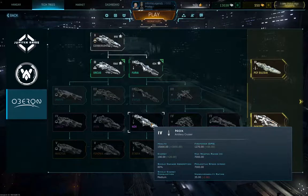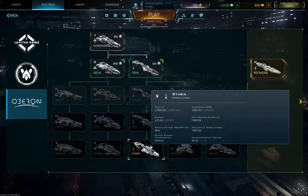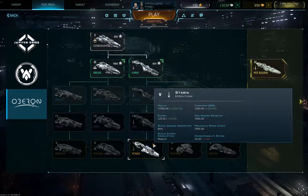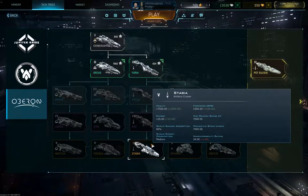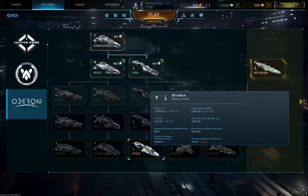Here we've got the Nox Atelier Cruiser. It has a 360-degree firing arc instead of a limited firing arc — that's a bonus — but it has a rather low DPS in return. Health is also on the low end, but its high speed enables it to be a long-range harassing ship instead of a real sniper. Since you can fire sideways, you can stay on the move while firing, whereas the other ships require you to stand pretty much still because you have to point your bow at the enemy.